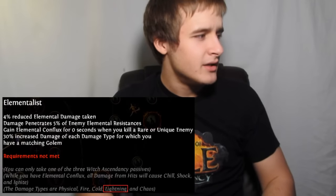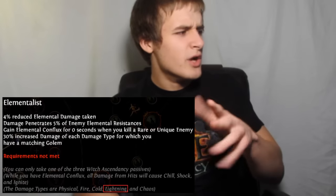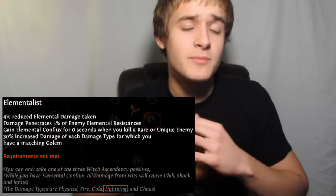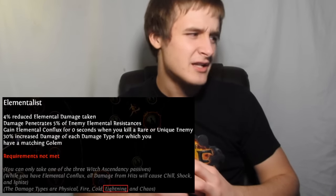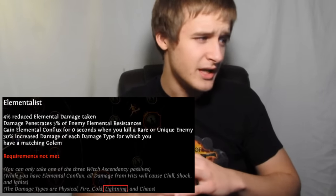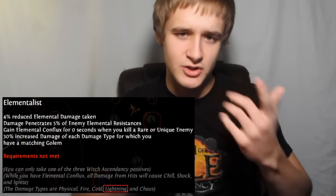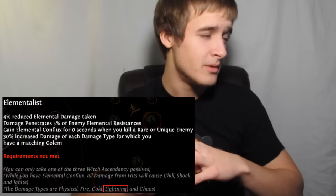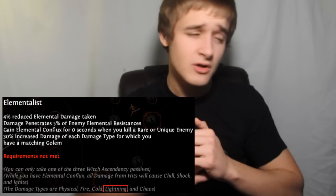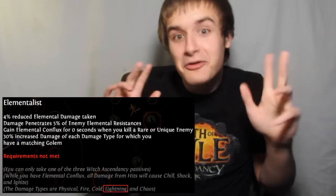On to Witch. Elementalist: 4% reduced elemental damage taken; damage penetrates 5% of enemy elemental resists — those first two are pretty low numbers but still good stats, considering you're going to get to pick two or path out of the Witch if you want. Gain elemental conflux when you kill a rare or unique enemy — the conflux gives chill, ignite, and shock, so it's a good bonus. 30% increased damage of each golem type for which you have a matching golem — and it says 'each,' which makes me think there's going to be multiple golems in the future. It says lightning golem in the bottom there.